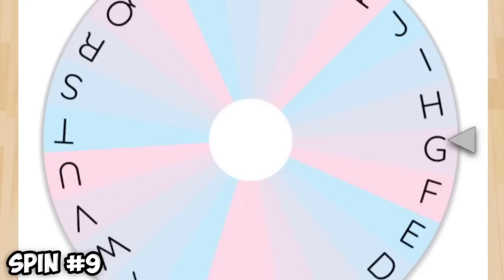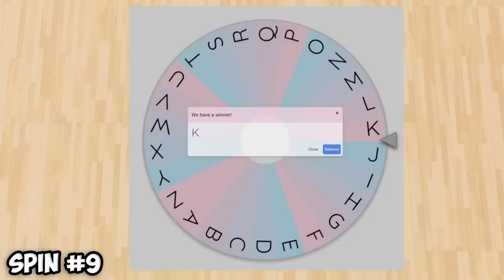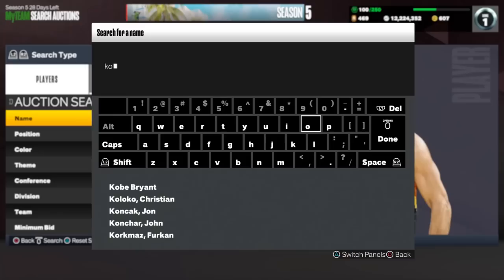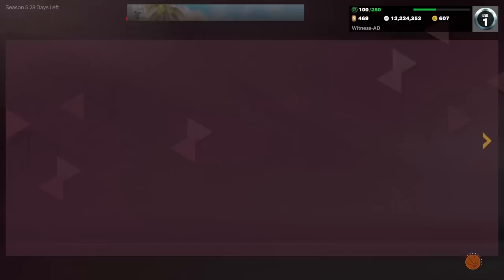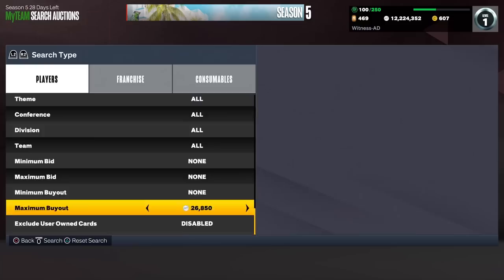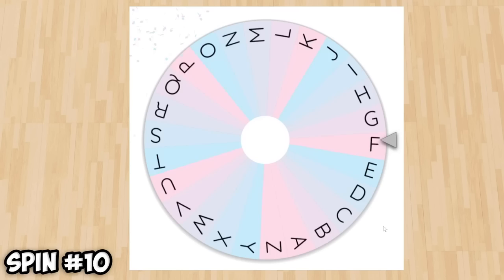We spin the wheel again, and we land on K. There's actually not that many players starting with K, but there is one in specific who just got a Galaxy Opal very recently. We're going to pick up the cheapest Galaxy Opal in the game for this position. He'll be off the bench — he was a pretty good shooter back in his day — and of course I'm talking about Kyle Korver. This card is around 27K, but he can shoot the ball, and that's what we need off the bench.